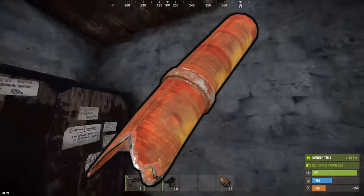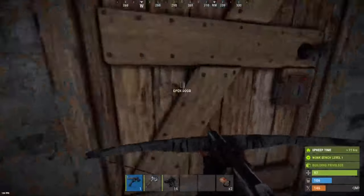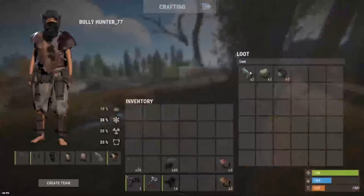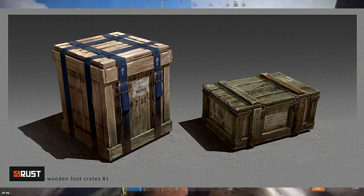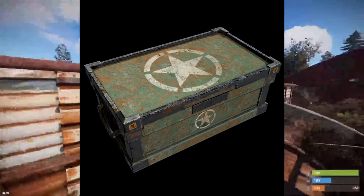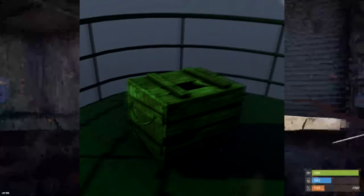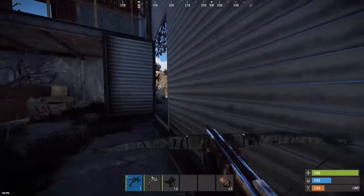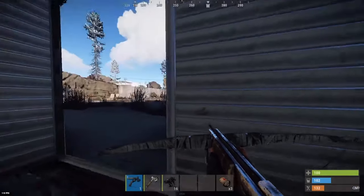Metal Pipes. These are also found commonly, and whilst good to recycle, it's important to keep several handy, as they are used in the production of a lot of weapons and some forms of ammo. They're found in barrels, crates, the CH-47 locked crates, elite tier crates, military crates, and sunken chests. They stack to 20, and when recycled, will return 1 high-quality metal and 5 scrap each.